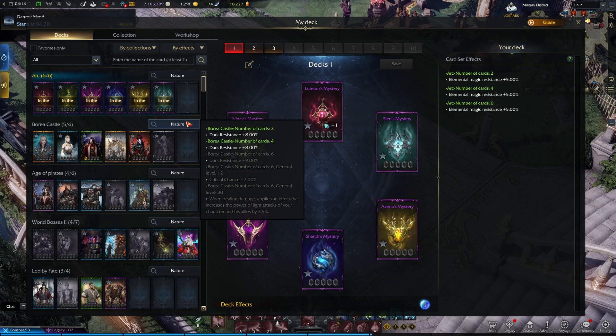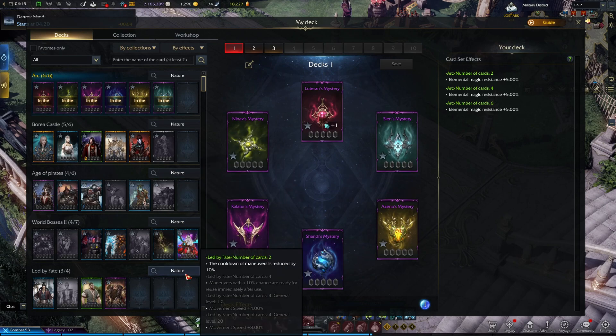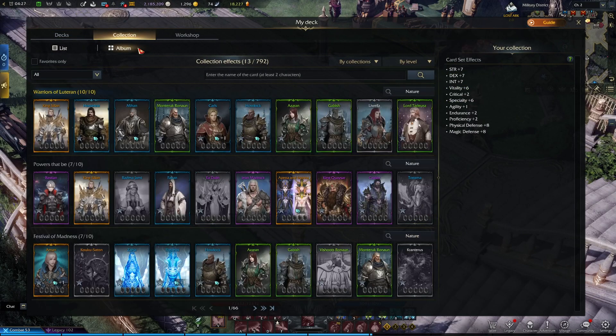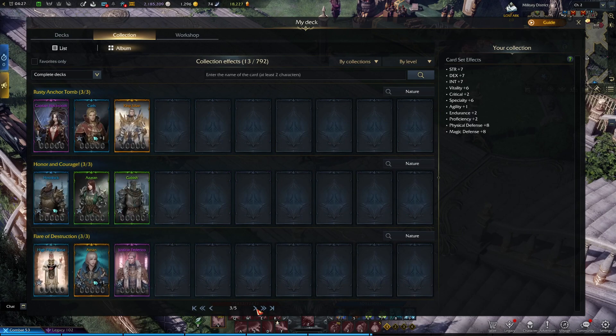All card sets have their upgrade effects, so take a look at them, find one that you like, and farm it if you've got the free time. The last tab is Collection. Collecting a full deck will award you with passive stats — plain and simple. You don't have to equip anything; this is done automatically.